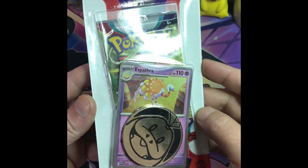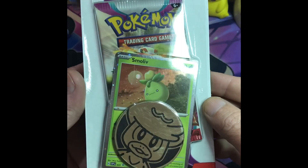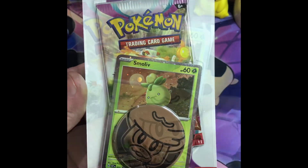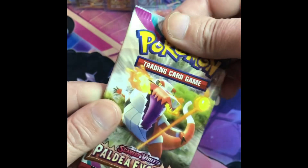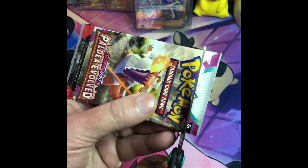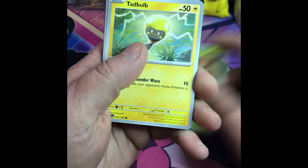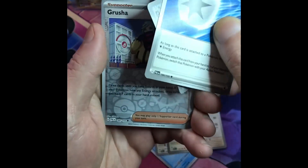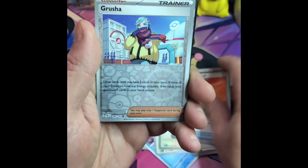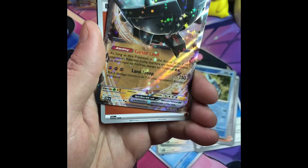Pack four, Scarlet and Violet, Espathra promo. Next up we have Smoliv — Paldea Evolved. Let's get into it. So we have coin, primer, Smoliv, and our pack. Pack number five out of this twelve pack bundle. Reverse holo trainer, reverse holo, and a nice little pull. More to come.